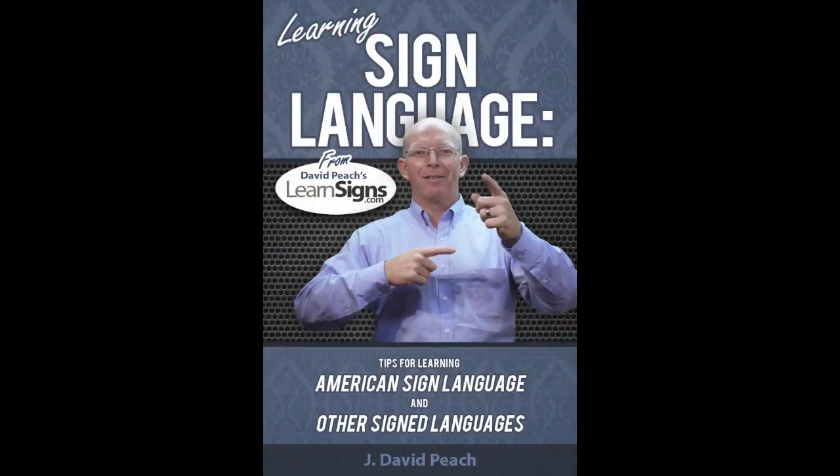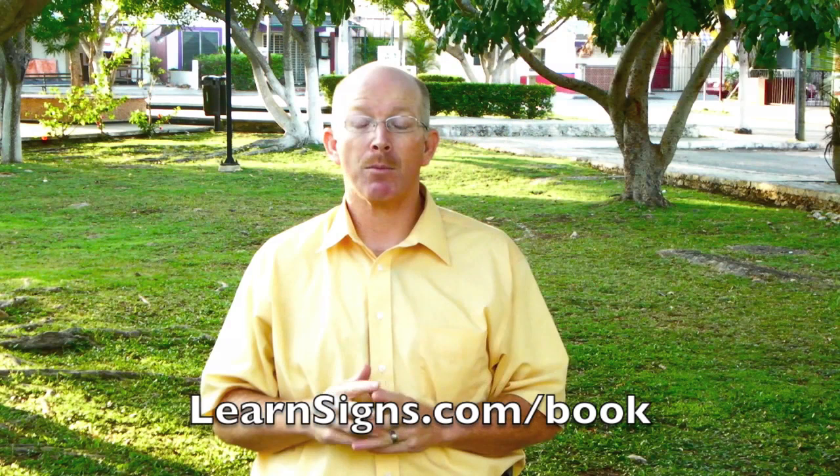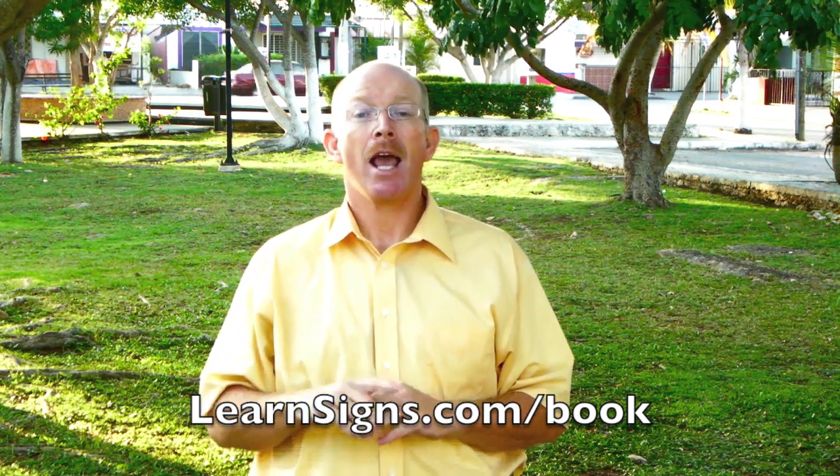The book 'Learning Sign Language' is available on Amazon, Nook, and the Kobo marketplace. Visit learnsigns.com/book for details. It's currently five dollars and will switch to eight dollars in a few days. This lesson is at learnsigns.com/33 where you can find the vocabulary list. Thanks for watching!